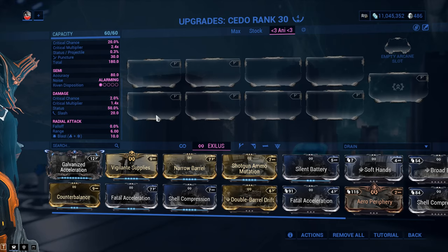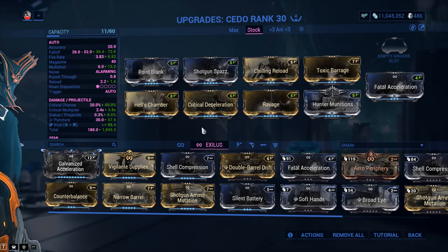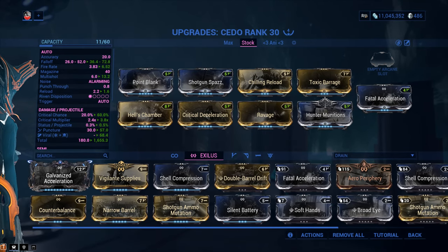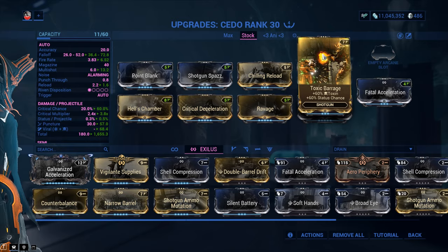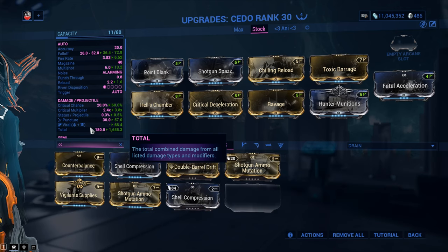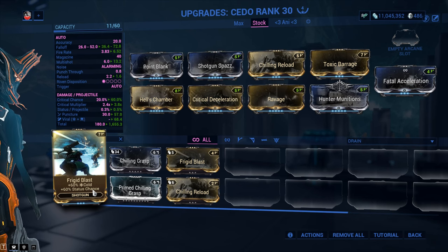Let's have a look at a standard build. We've got Point Blank for damage, Hellfire Chamber for multishot, critical chance, critical damage through Critical Deceleration and Ravage. Hunter Munitions is here as well as a viral elemental combo between Toxic Barrage — farmed from corrupted enemies in the Void — and Chilling Reload. But hold on — why not use Frigid Blast instead? That's 60% cold and 60% status chance. In this case, you don't really care that much about the status chance anyway.